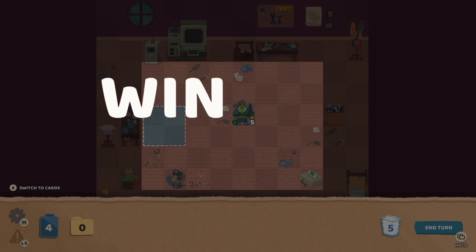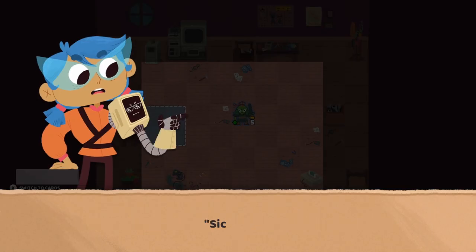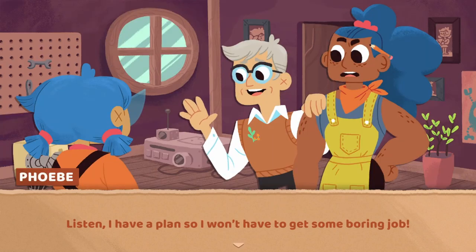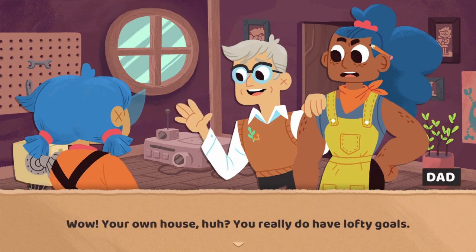Win! A winner is us. Reward — win in five or less turns. Okay. I estimate we are ready to take on a job and make some sick cash. I like the little sunglasses on there. Listen, I have a plan so I won't have to get some boring job. I'll even make enough money to buy my own place. Wow, your own house, huh? You really do have lofty goals.